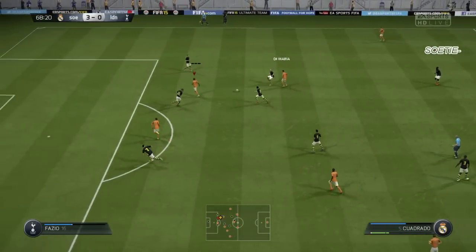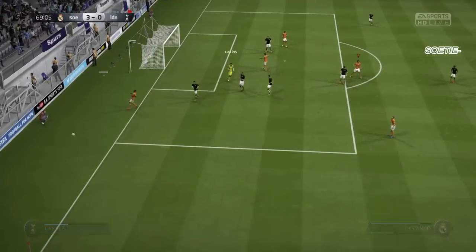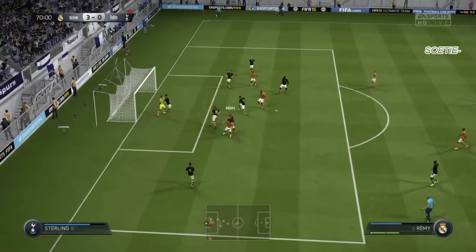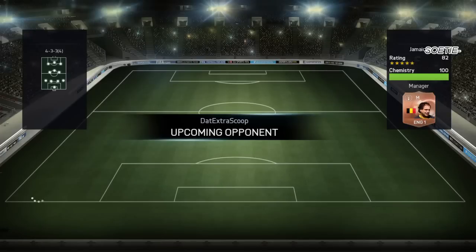The free kick over there, some passing play, first side fake shot — Cuadrado one-on-one, but I think I tried a little bit too much there with the ball roll. We do get the corner kick, and we use the same method again: first take it short, then cross that into the first post — and that results in the rage quit and the 4-0.